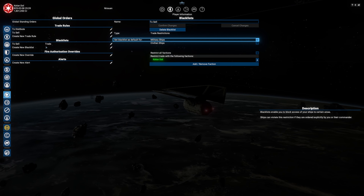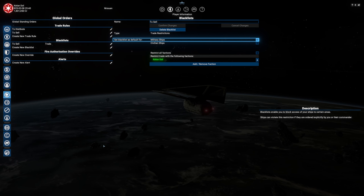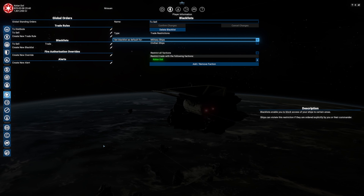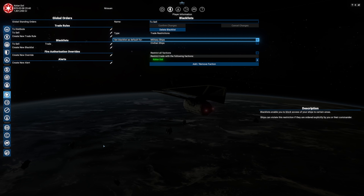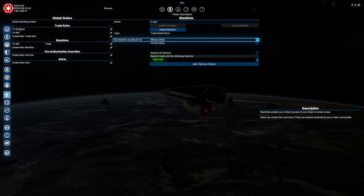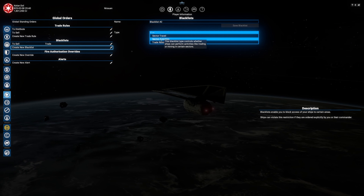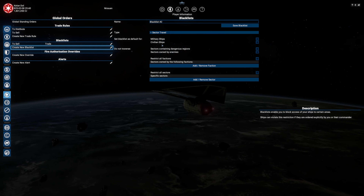This way, even if we change the behavior of our ships against what the station manager wants, it still won't loop. There's another blacklist we desperately need - sector travel. I do not want civilian ships to travel through systems owned by an enemy.